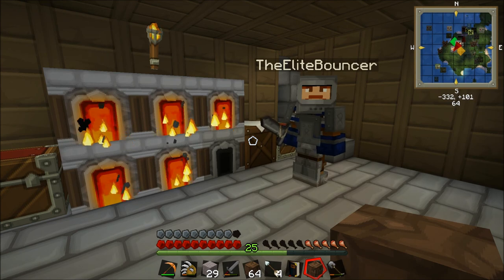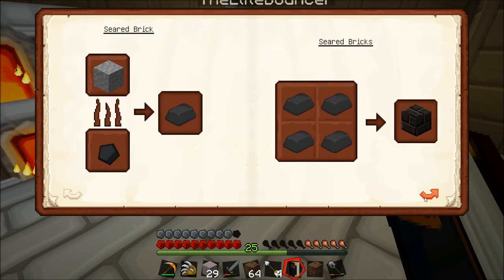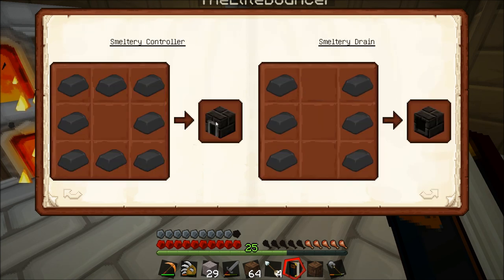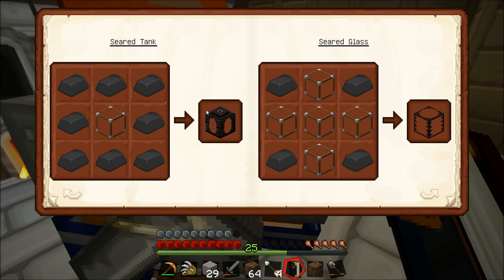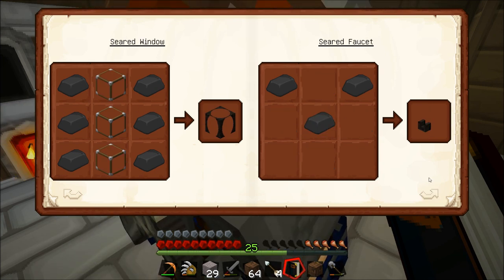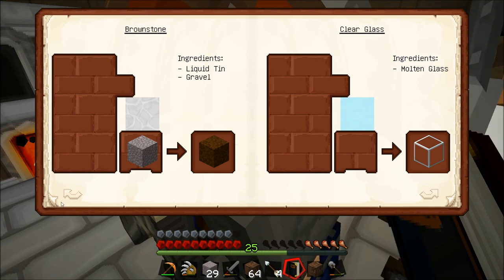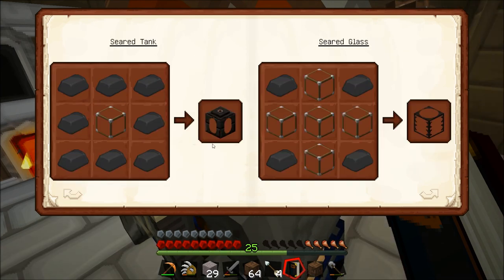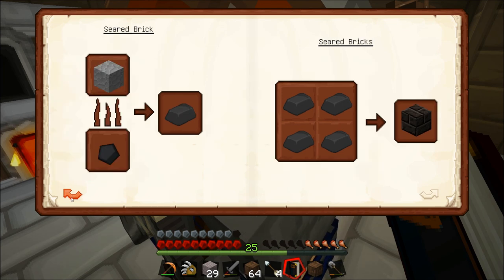Right, so me and Joe - while Weber's finishing up the house - we're going to start making a bit of a smeltery. Smelteries are cool. So if we have a look through these pages here, we'll see that we're going to need to make some seared bricks and also some other stuff: the smeltery controller and loads of other stuff. We're going to need some seared faucet, a casting table, a seared tank, a smeltery controller, and a smeltery drain. There's quite a few things we're going to need.